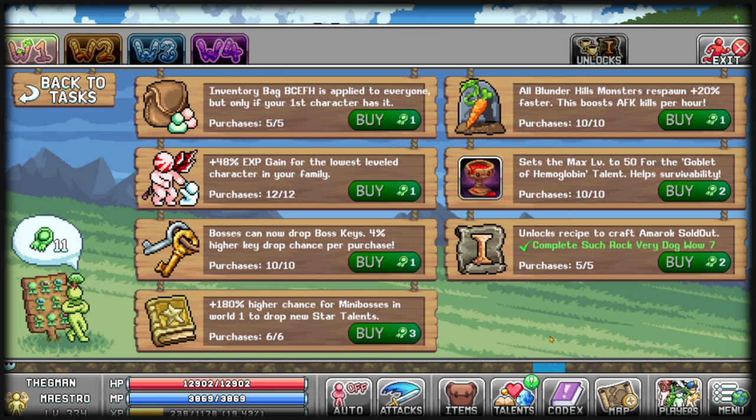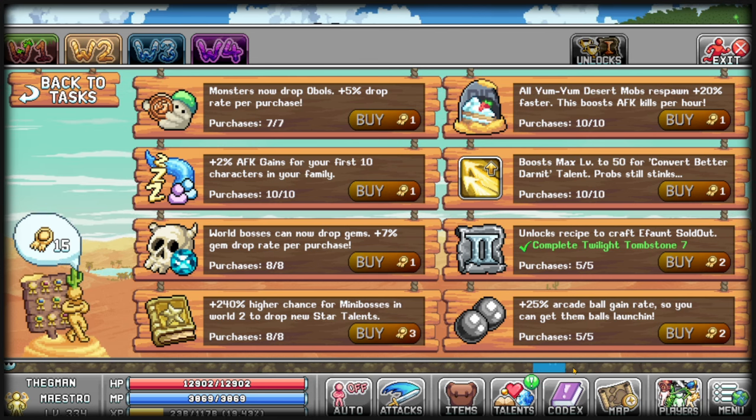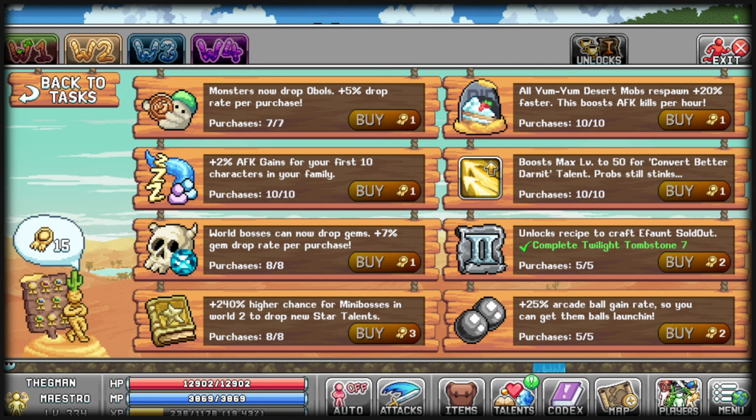Amrok Armor, besides the helmet, is one of the cheapest forms of defense and progression. Hemoglobin helps tremendously with survivability without relying on food, and it's also required to progress in World 3 and sometimes the later half of World 2. World 2 Merit Shop priority will be at least Mini Boss Talents and Boss Gems, followed by Mob Respawn and Obals. Ephon Armor is optional going forward because you change to Plat and Dementia in World 3, and don't build Gold Armor — it doesn't upgrade into anything other than completing one quest.